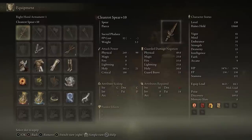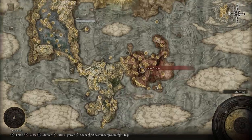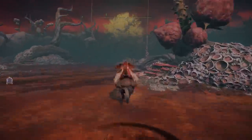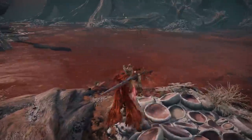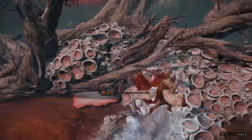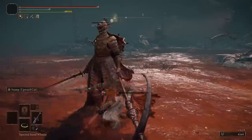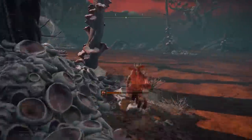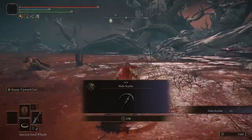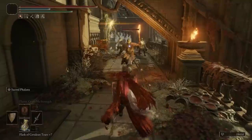Coming up to number one, we have the Cleanroth Spear that you get from the Cleanroth Knights in all sorts of places, but my favorite spot is in the center of the Caylet Swamp since there's about three enemies that equip it and can drop it. The reason why this can be so rare to drop is because having a higher item discovery will actually probably reduce your chances of getting this and some of the other items that the knights can spawn.